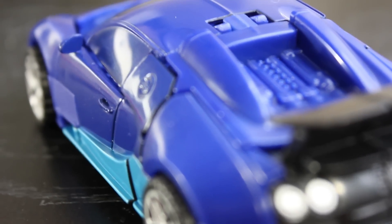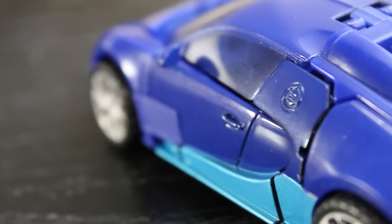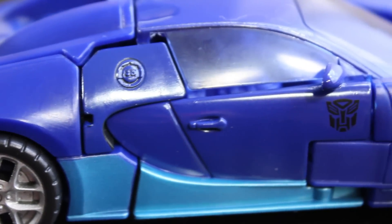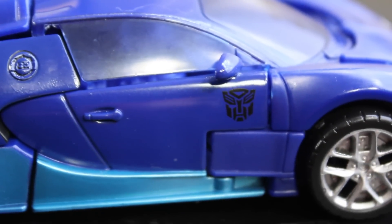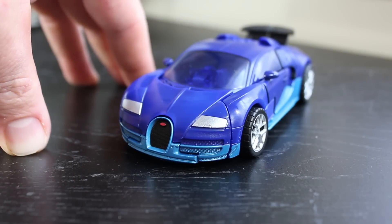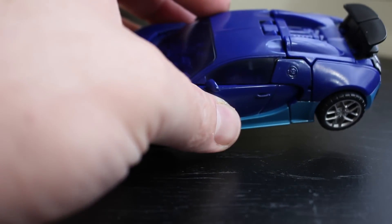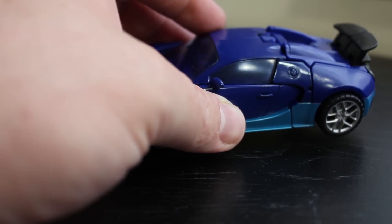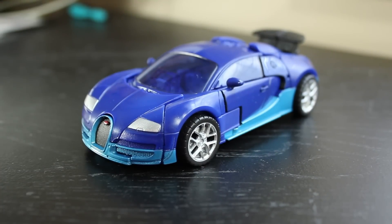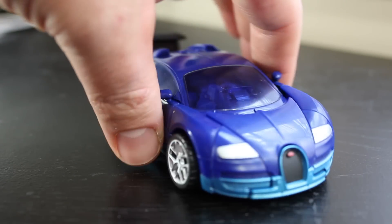I forget the character's name — I think it might have been Evac. He has a very slick car, very nice paint application. Silver on the wheels and tires, which is very cool. The back taillights are painted silver, which is something we don't see quite often anymore. Silver headlights. The logo on the front of the grille is painted red. Very nice shade of kind of a baby blue on the bottom, and the top of the car is a nice dark shade of blue. The windows themselves are translucent blue as well.